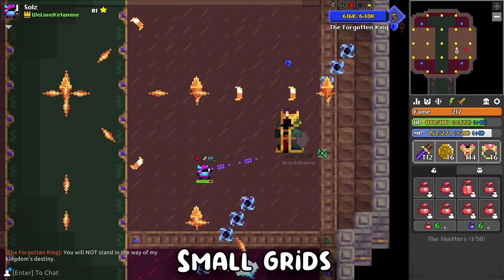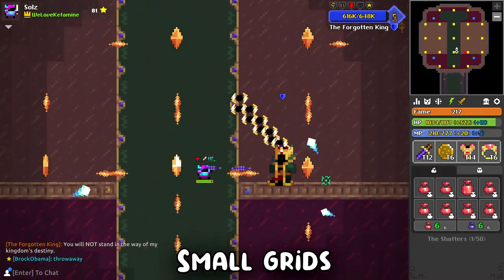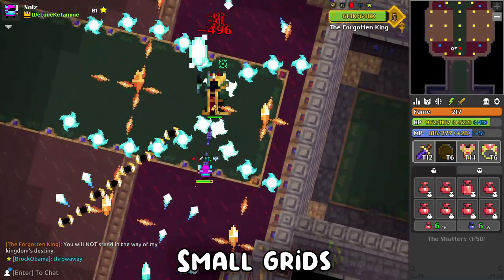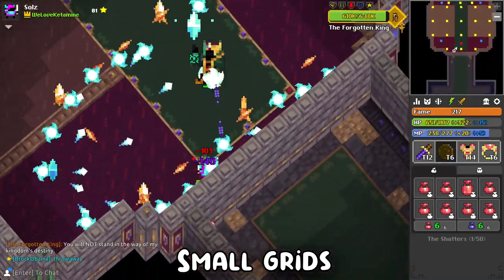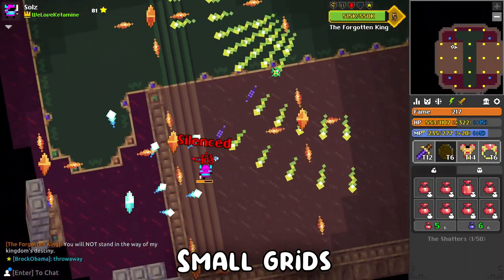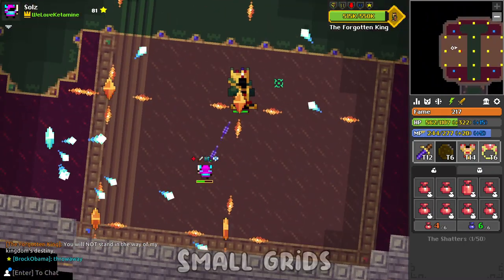Small Grids features evenly spaced yellow crystals which fire shots between each other to form a dense interlocking grid, while four blue crystals in each corner fire messy shotguns inward. It sounds really hard but it isn't — it's actually one of the most free phases of all of them, so enjoy it.